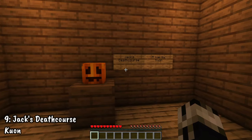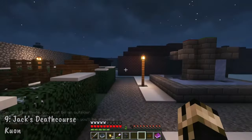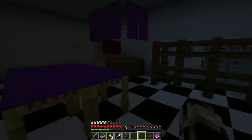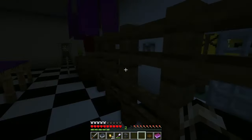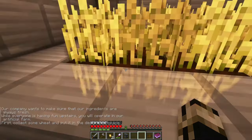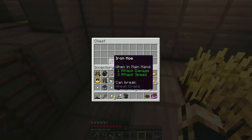Number 9: Jack's Death Course by Kuon. Mysteries? Puzzles? Epic fights? Lame jokes? Welcome to Jack's Death Course, where the only way out is playing along. Not every Minecraft map has to push the envelope and come up with trendsetting mechanics or complicated features or even ambitious builds. Sometimes, falling back on old-school mechanics and sharp dialogue are the way to go about telling a great story. This is the case with Jack's Death Course.